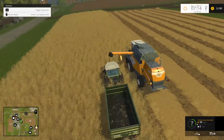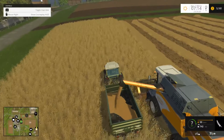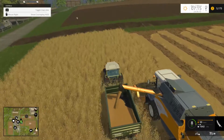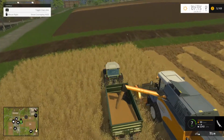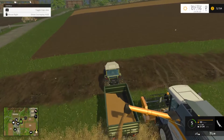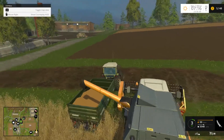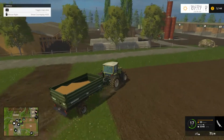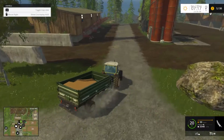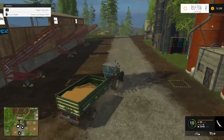Let's just let him get empty and then we'll go drop the grain off in the silo. Pretty sure the silo's right over here. Looks like we've got a silage pit — small. There's our warehouse for sugar beets, potatoes, and wood chips. We've got a wood chip conveyor it looks like.